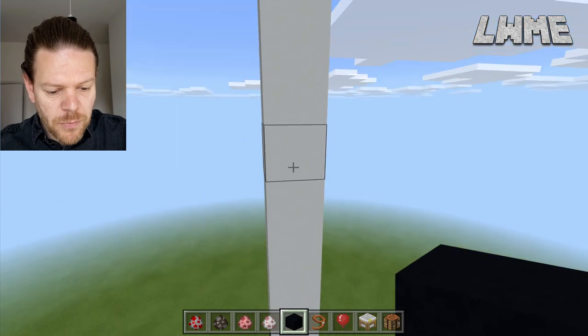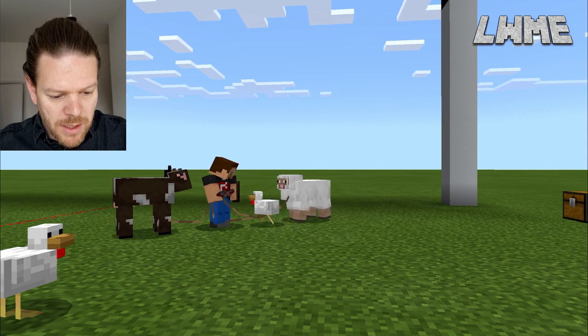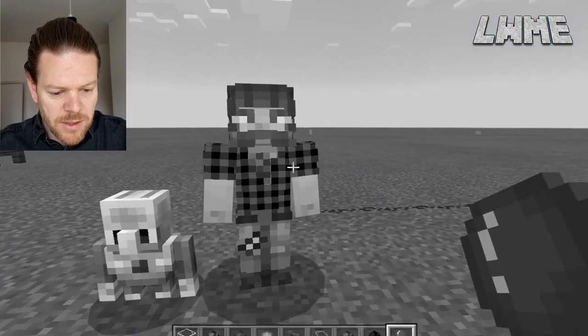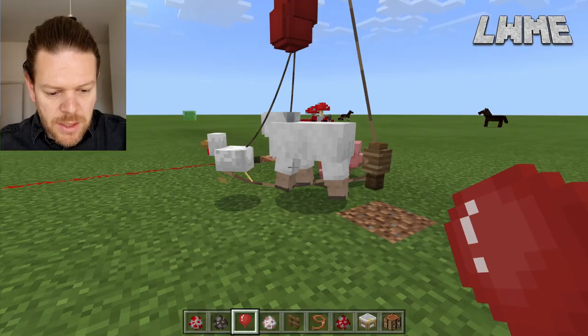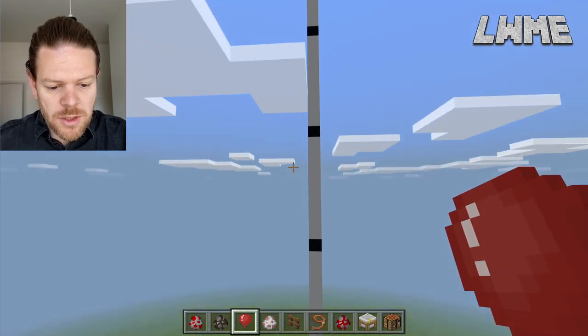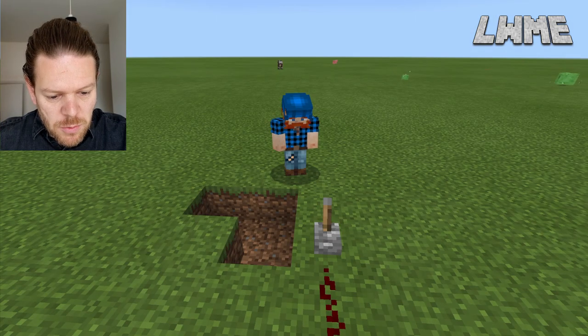I'm going to add a black block every 10 blocks for scale as we go up. Here I am attaching the leads and leashing the various different mobs — there's the chicken, the sheep, and so on. In the background you can see Mr. C — he's keeping an eye on us today, making sure health and safety is being respected. Here's what it looks like when you attach the balloons to the mobs, getting them floating around. The fence post is just keeping them tethered in. I'm going to shoot up to the top and keep an eye on the platform, and Mr. C is going to flick the switch.